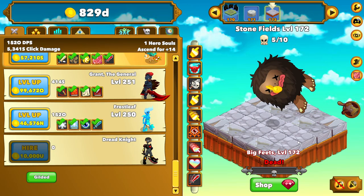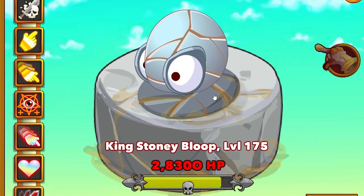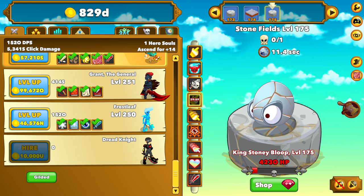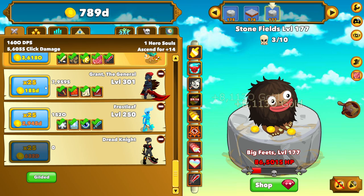We got some more of those furry guys, but they're kind of the melty version. The level 175 boss is actually dying pretty quickly — I think we'll just cruise right on through him somehow. While we're at it, we're going to take plus 100% gold dropped. This is really only going to register for the boss in the next few waves, but that's fine. I'm also going to spend 185 D, which is like a quarter of my money, to upgrade Grant one more time.